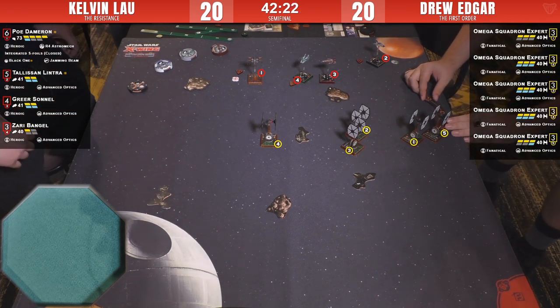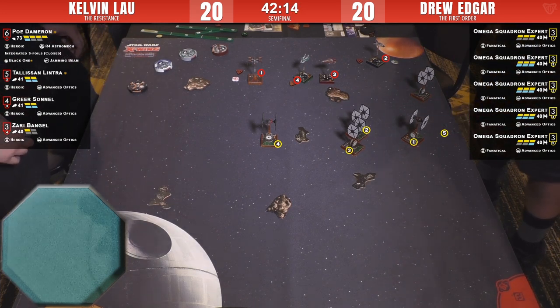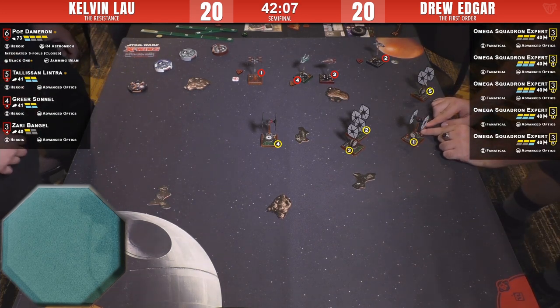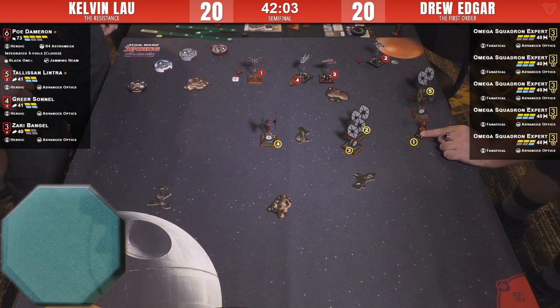He could just one-bank ship left and shoot at Poe or whoever is foolish enough to get back there. Number five does a three-turn, gets a focus token. He's got a one-bank and then he'll two-turn the other two guys, making the board state — setting up what you might call a kill half-moon.